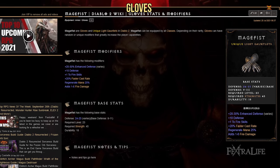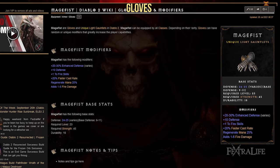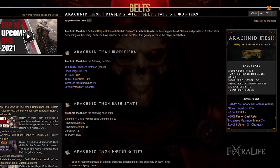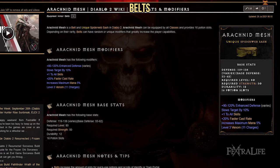When it comes to gloves, you'll want the Magefist unique. These gloves provide you with faster cast rate and plus 1 to fire skills, which includes your Corpse Explosion. They also have a good amount of defense and increase your mana regeneration. When it comes to belts, you'll want the Arachnid Mesh, which is a unique. This belt provides plus 1 to all skills as well as faster cast rate and increasing your maximum mana.